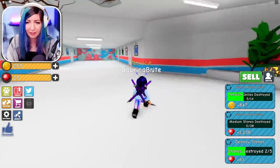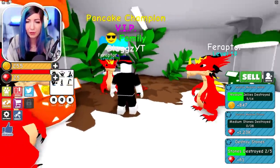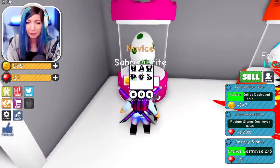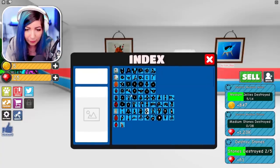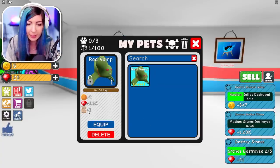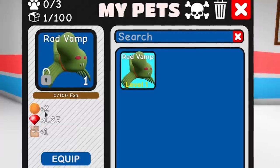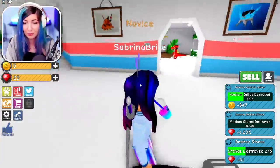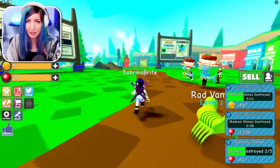Oh my gosh — DJ's gonna be jealous that I'm gonna become pro in this game and he doesn't even know. If you liked this video and hit that like button, I'll make DJ catch up and we'll keep playing updates for this game. Look at these pets! I actually have enough to get the first common egg. I got a Rad Vamp — it gives us plus one power, plus 1.25 stones, and plus two coins. Let's equip it. We can equip three pets total — let's get back out to work.